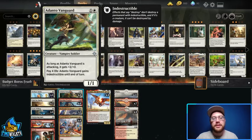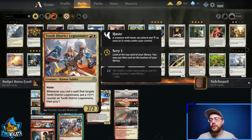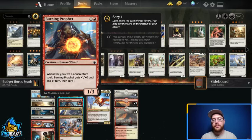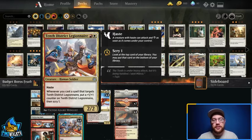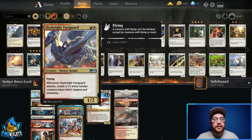The creatures are pretty similar to the non-budget version. We have Adanto Vanguard and 10th District Legionnaire — both really solid cards that go with Feather very well. The two I've added to replace some of the rares are Burning Prophet, which is a really good card. It's a two-drop 1/3, so it doesn't die to Reckless Rage, and it has a prowess aspect where it gets +1/+0 for each non-creature spell played that turn. It also scrys, getting us deeper into our deck, which goes along with the scry on 10th District Legionnaire and God's Willing. So we have a lot of deck manipulation in this archetype.